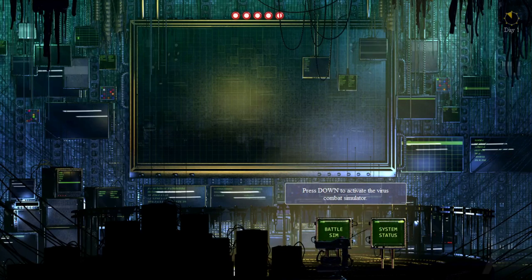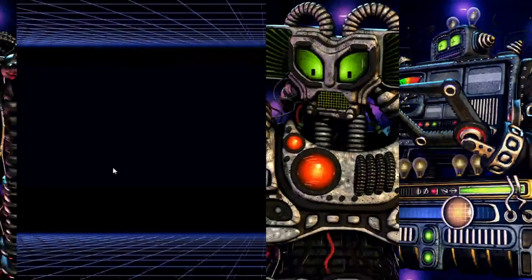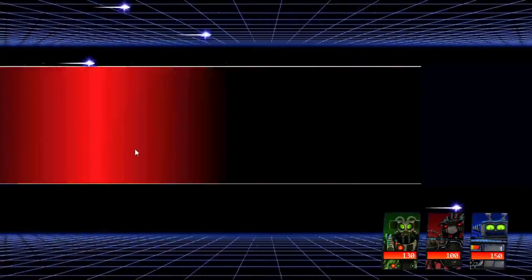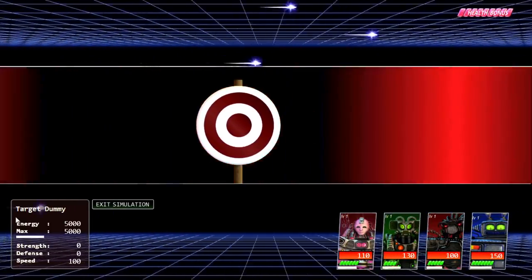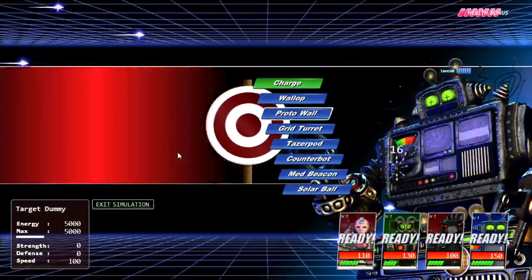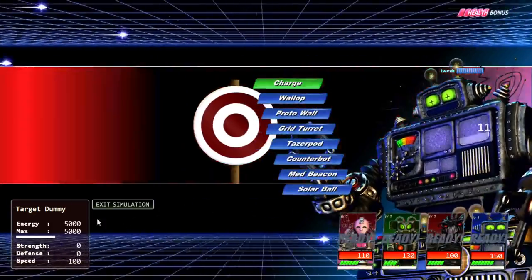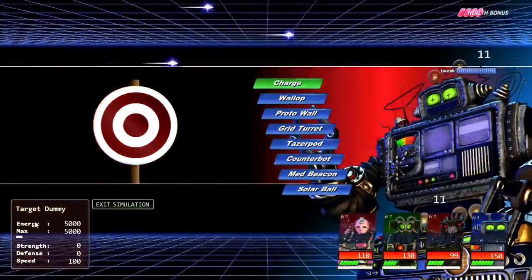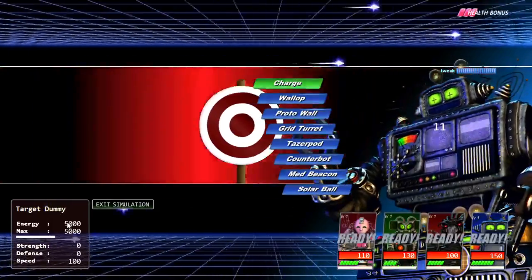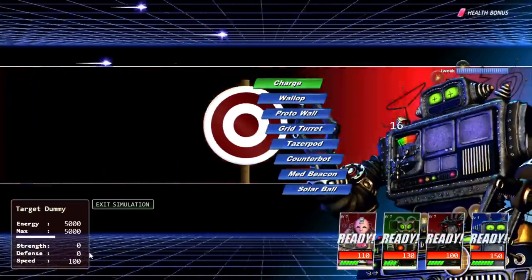So I'm going to be going into the battle simulation — it's just a target dummy — and I'm going to be showing you what all of this stuff means. First off, we have energy. Energy is essentially how much health he has; it shows his max energy and current energy. I just call it health — that's basically what it is. He has 5,000 health and his max health is 5,000. Some bosses have moves that increase their max health.